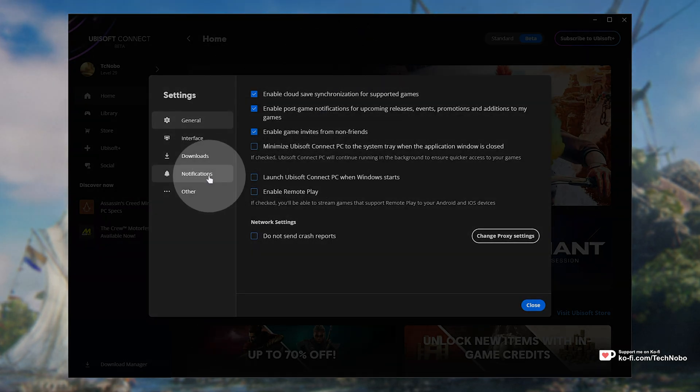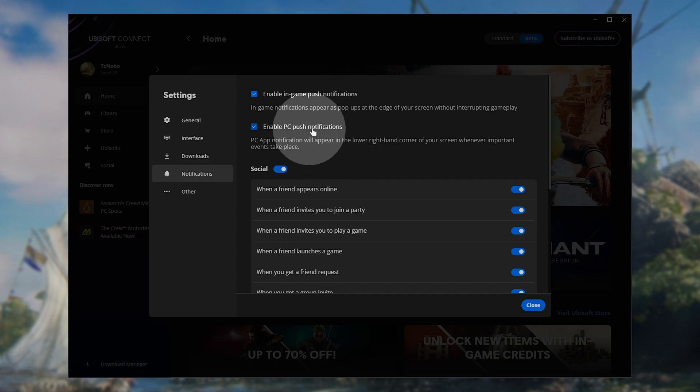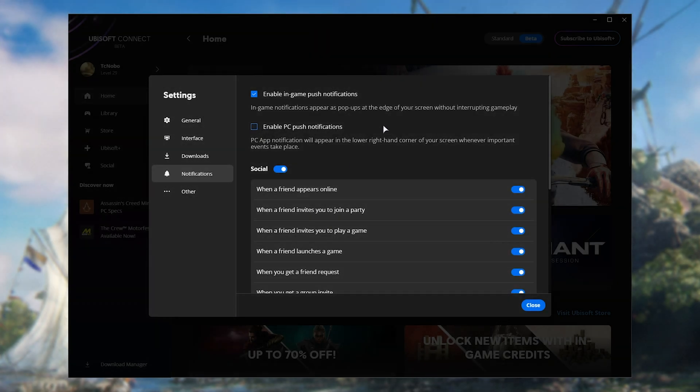From here, head down to notifications and we'll be able to change whether we get push notifications in game or on our PC at all entirely. This is probably the option you're looking to disable — it disables the Windows notifications completely for Ubisoft Connect, so that way you only get pop-ups while in game.